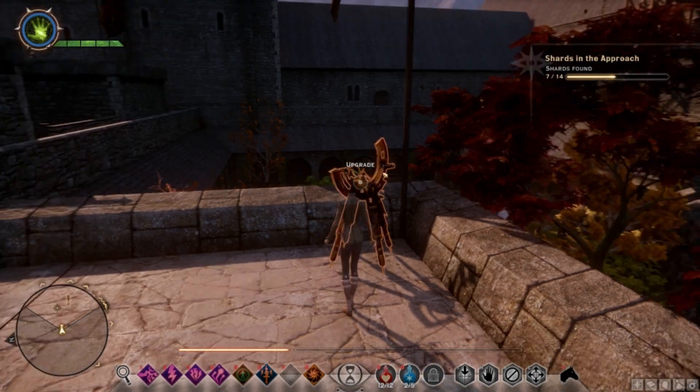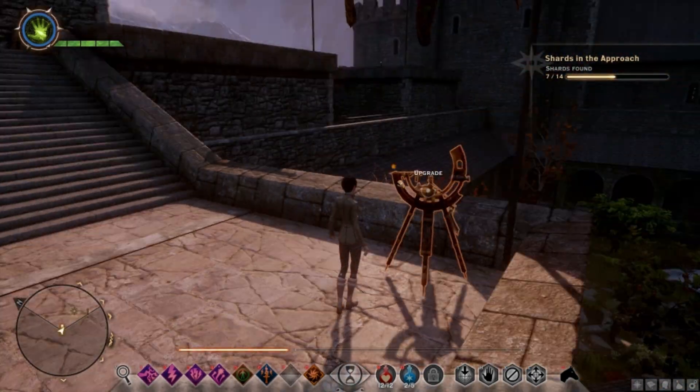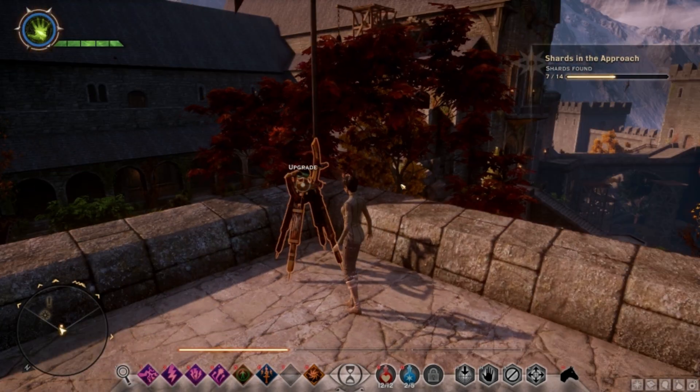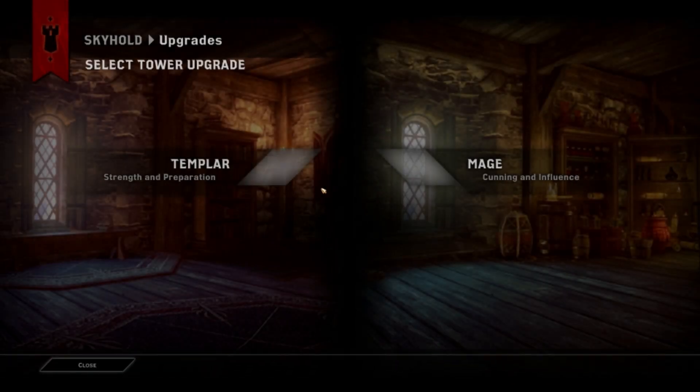One of the keep upgrades you can get is Improved Tower. I went up to the top because I completed it from the requisitions table, and now I'm clicking upgrade here. One cool thing is you get to select.